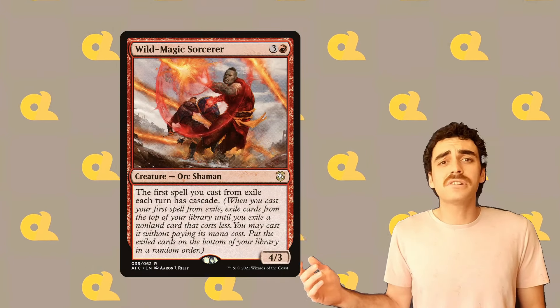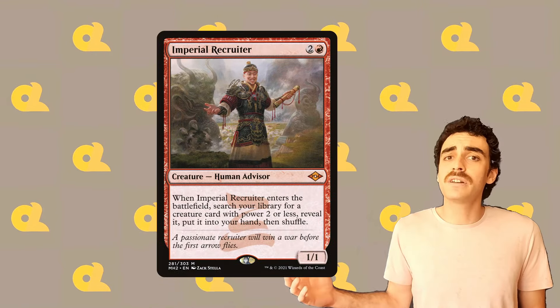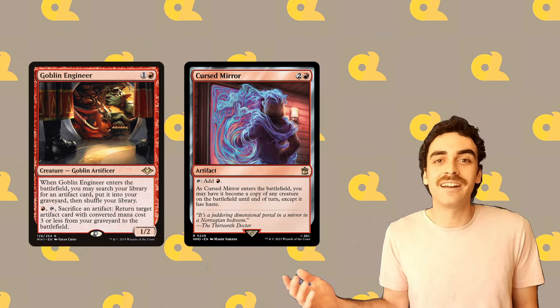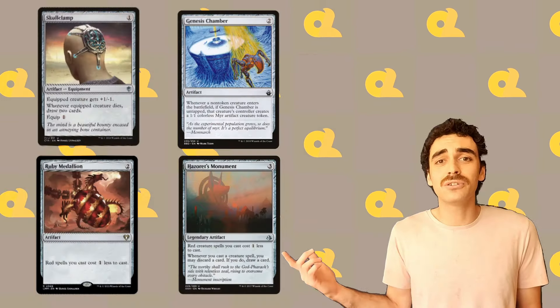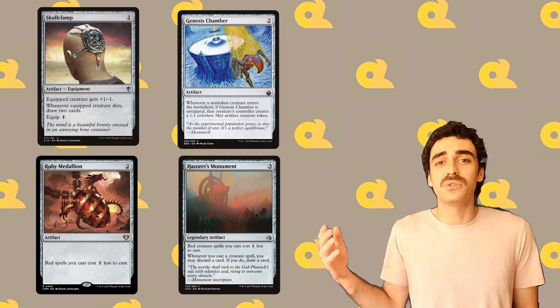Wild Magic Sorcerer can generate us additional casts from exile. Imperial Recruiter can find our key pieces such as Professional Facebreaker, and of course I'm running Goblin Engineer and Curse Mirror. This interaction lets us find all our key artifacts like Skullclamp and Genesis Chamber, and we generate plenty of treasures to fuel the Goblin Engineer.